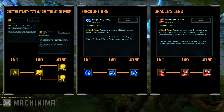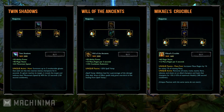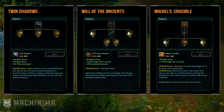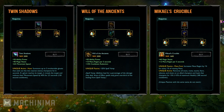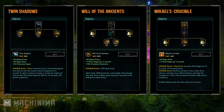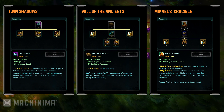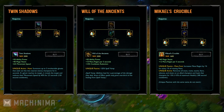Besides trinkets, a few items that supports could go for have also changed. Twin Shadows costs 2000 gold and its AP has been increased to 50. Revive the Ancients no longer gives a spell vamp aura, but now costs 2000 gold and grants plus 50 AP, plus 10 mana regen per 5, 10% cooldown reduction, and plus 20% individual spell vamp. Mikael's Crucible now costs 1600 gold, gives plus 40 magic resist, plus 12 mana regen per 5, and has an active that removes all CC from a target while also healing them.